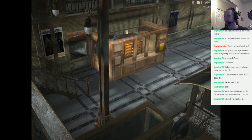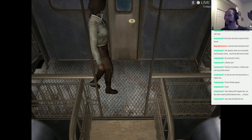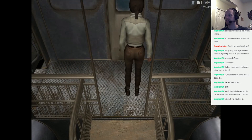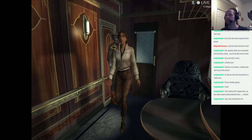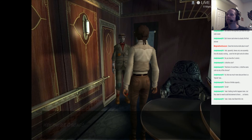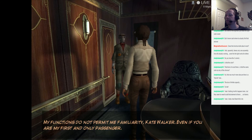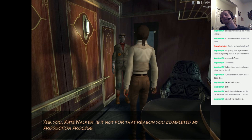All right, so let's see — we'll climb back up on the train here. Is he in here? That whistling — oh hey, there he is! Hey, can we talk now? Hey there, Oscar. 'My functions do not permit me familiarity, Kate Walker, even if you are my first and only passenger.' Me? Your passenger? 'Yes, you, Kate Walker. Is it not for that reason you complete...'